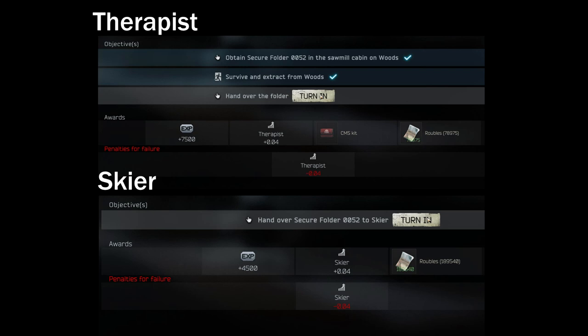So depending on which rep you need the most, and also the cash reward — obviously Skier is giving you a lot of money — you can make your decision based on this. By completing this multiple choice it will not lead you to any other future quests, so the quest will just end here.